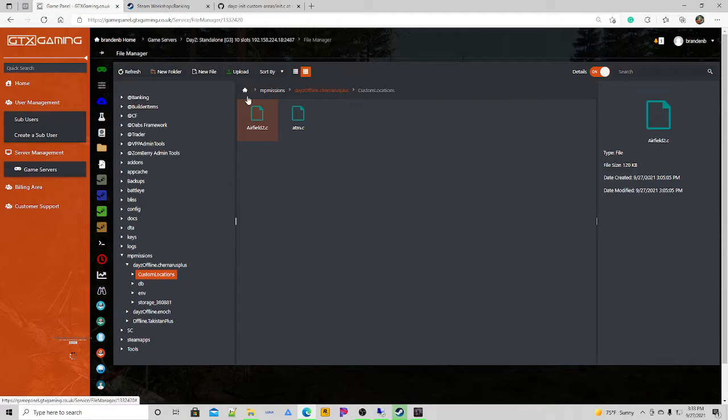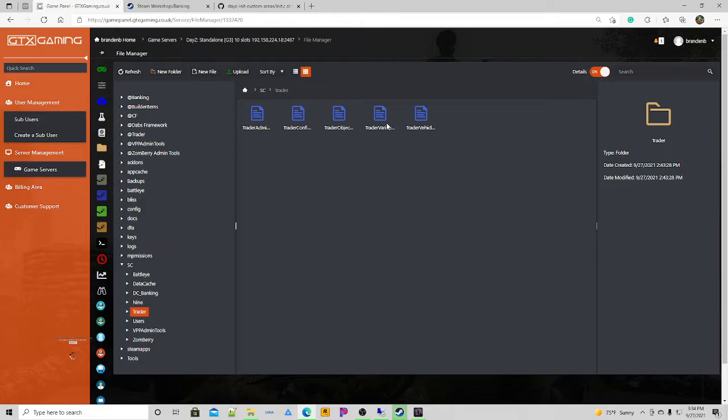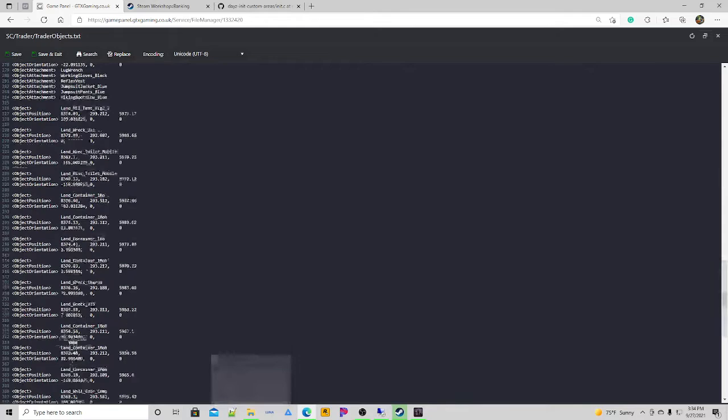Quickly go back and delete those two ATMs we had set up in the trader objects file — they were at the bottom. Take those out so you can see the ATMs still spawn from the custom locations method. Hit save and restart the server.